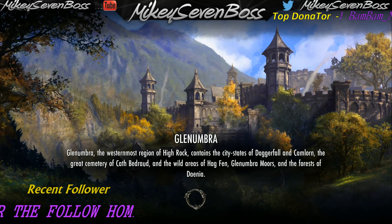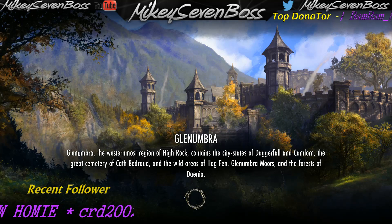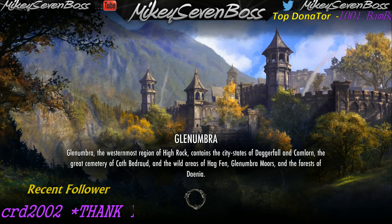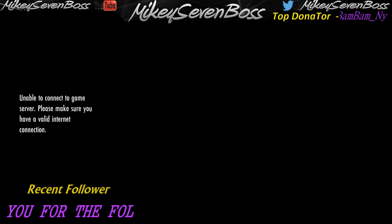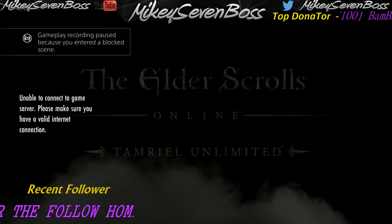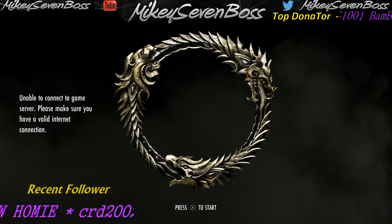All right guys, as you can see we're frozen in this screen right here. Hopefully it'll give us the error code and I'll teach you how to fix it. Let's see what happens. All right, so you saw exactly what happened there — you got a glimpse of your character and then it sends you back to this screen, saying 'unable to connect to game server, please make sure you have a valid internet connection.' And you're like, what the heck? I know my internet is good.